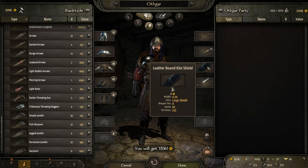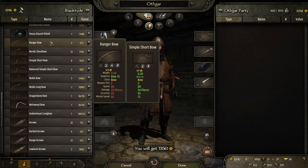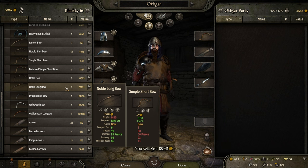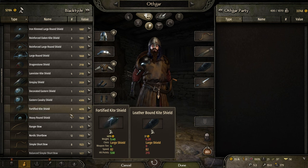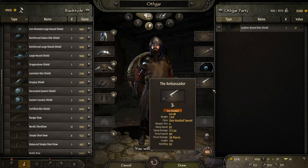Maybe another shield — this is very much a cavalry shield. There are some Ranger bows up here; all I care about right now is missile speed and accuracy. Noble bow for 31,000? Longbow — too expensive. These prices are insane. Heavy round shield with 500 hit points for 7,000 — definitely an improvement. Let's just take it, we've earned it.